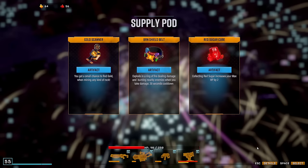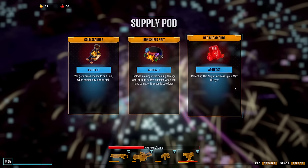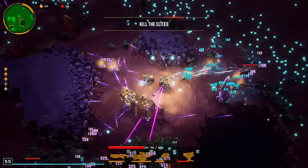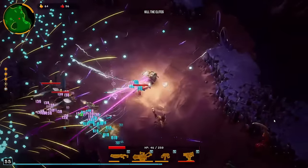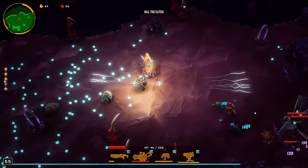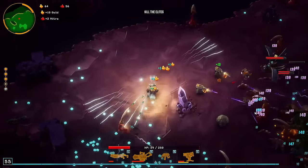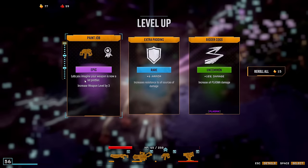I'm not getting good artifacts all that much — well it's alright I guess, but these are not great. I don't want any of these really right now. Let's go with the red sugar cube, I guess — it's not good, but whatever. I thought I could create a path there. Also quite low on max HP with 250. Let's get this.